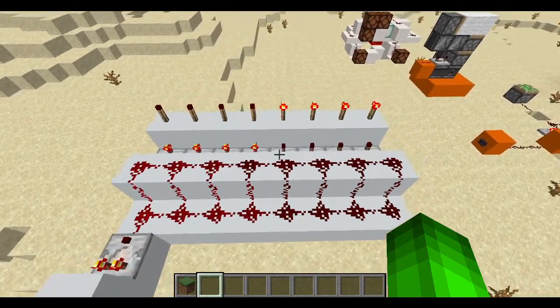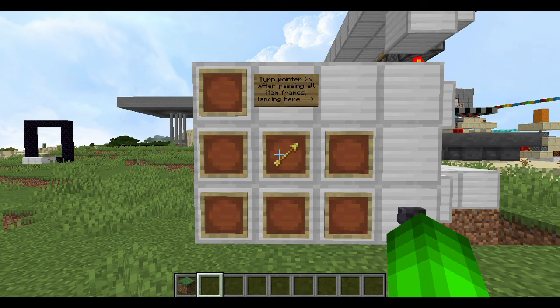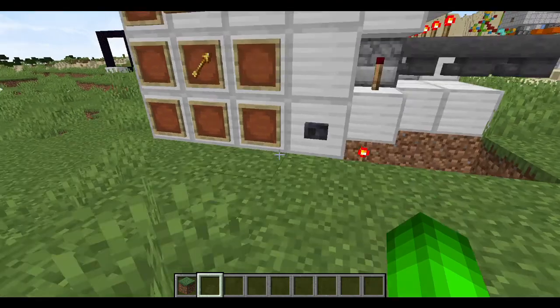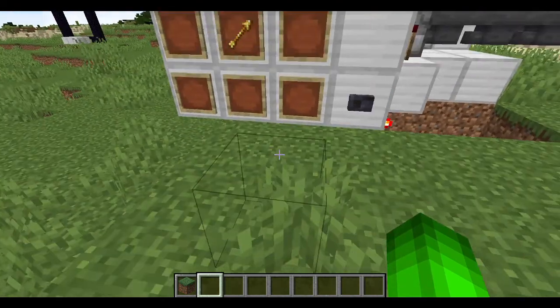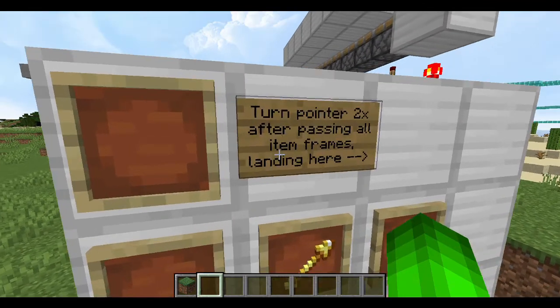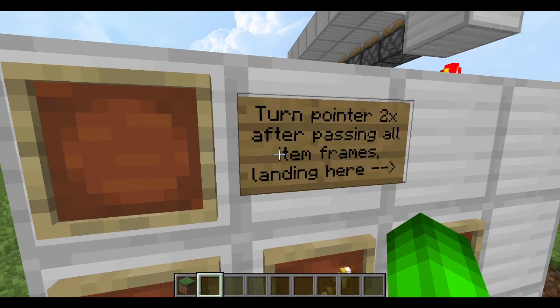Let's go on to the machine. This is the much lesser six-item selector, because if I was to do seven or eight, there's a skip that will happen. For whatever reason, because of Minecraft, the mechanics are off. But right here, it even tells you: turn pointer two times after passing all item frames, landing here.